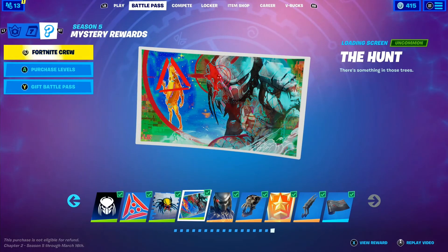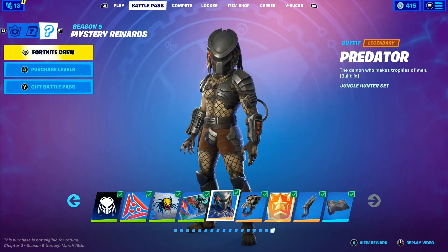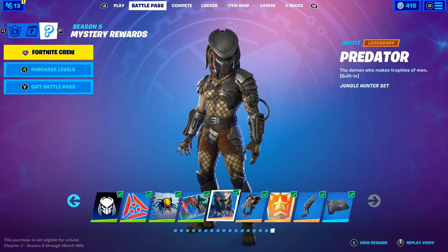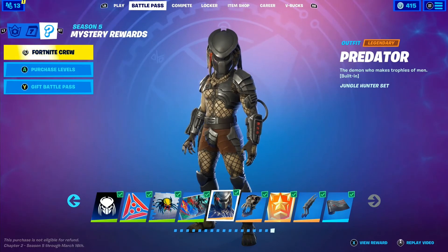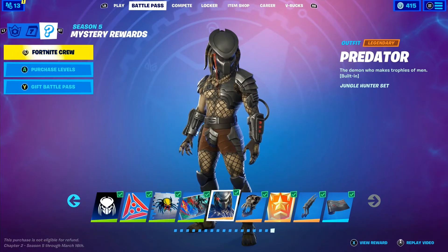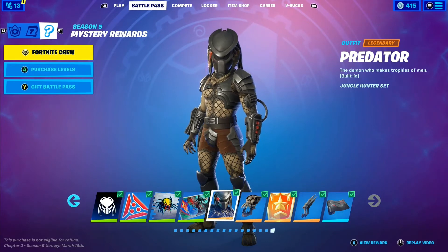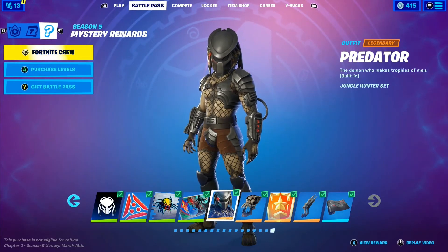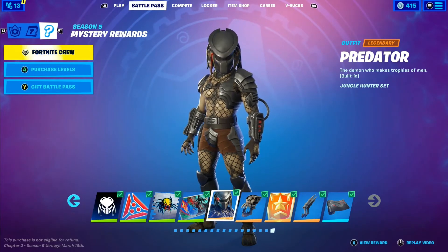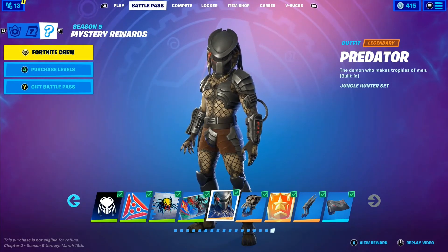For the next one — the Predator skin — you're going to need to defeat Predator. That sounds hard; if you played last season you're thinking 'oh no, this is Wolverine all over again,' and trust me it was. But it's changed up a lot. One key thing: you don't actually have to be the one to kill Predator. An enemy could kill Predator, and as long as you're close enough, boom — you get credit. Just make sure you're nearby, maybe downed, while they're focusing on Predator.